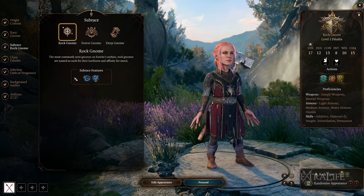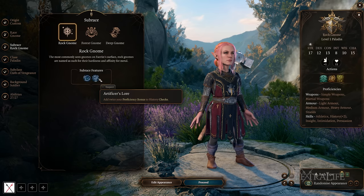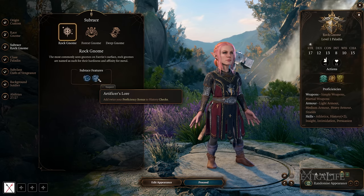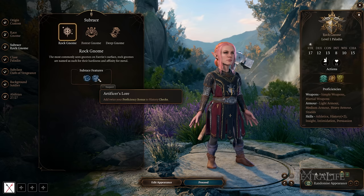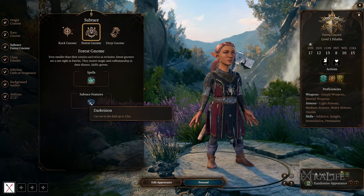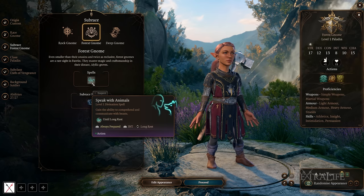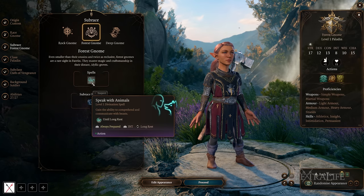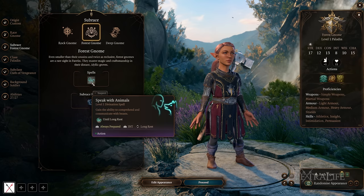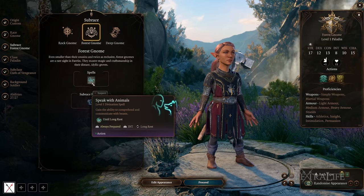For Gnome subraces: Rock Gnome gives darkvision at 12 meters and twice your proficiency bonus to history checks — really good all around. Forest Gnome also gains darkvision at 12 meters, but they also gain the spell Speak with Animals. If you don't have a character that can speak to animals but really want one, and you're not planning on adding a class or subclass that has this ability, this is a great way to pick it up.